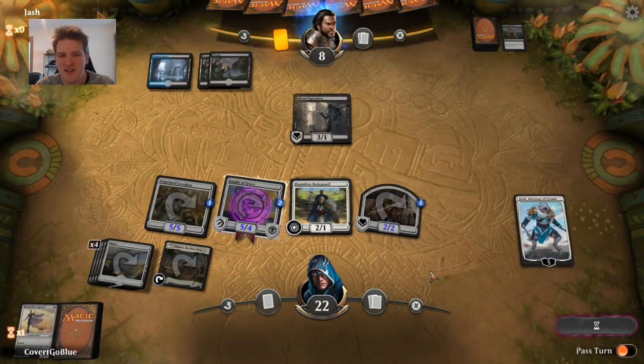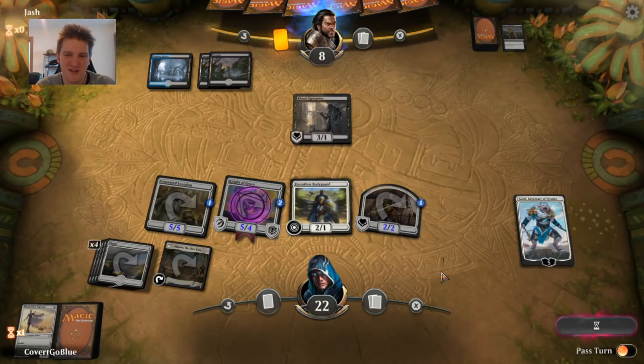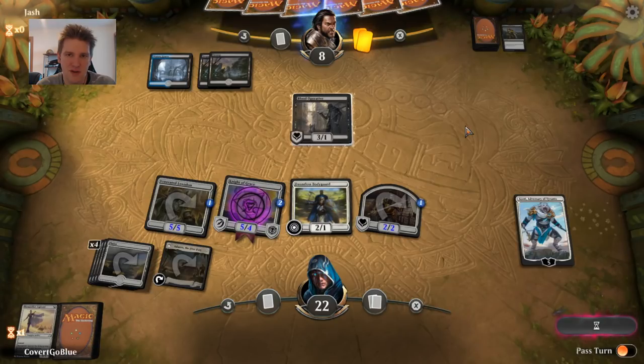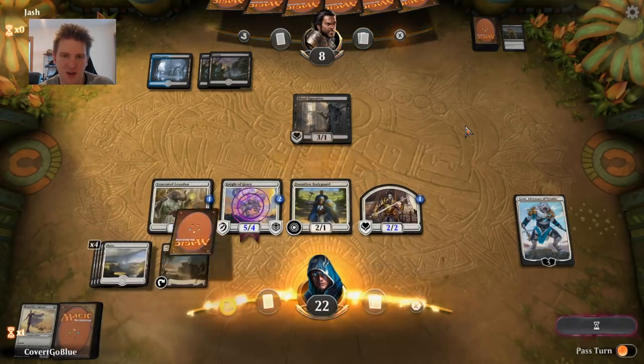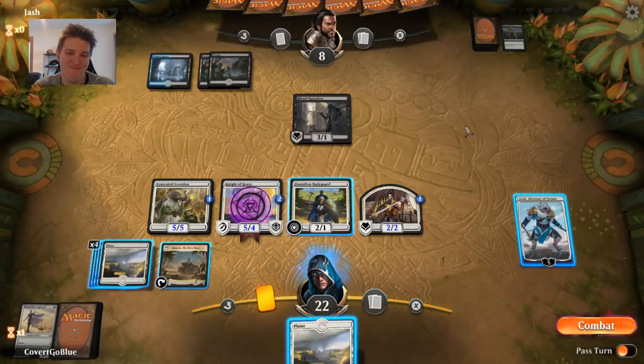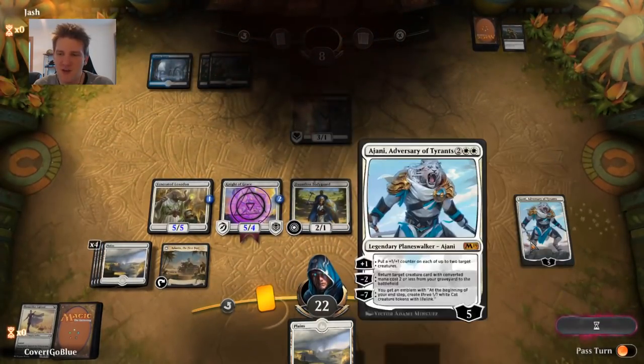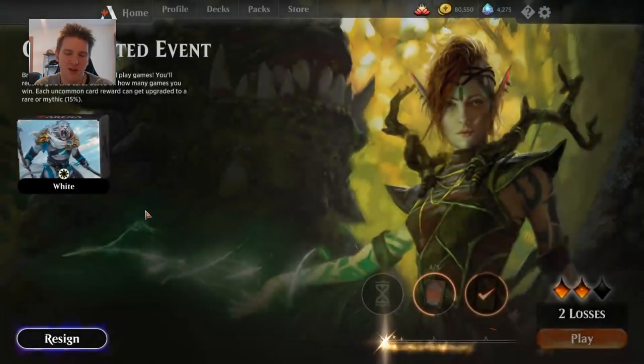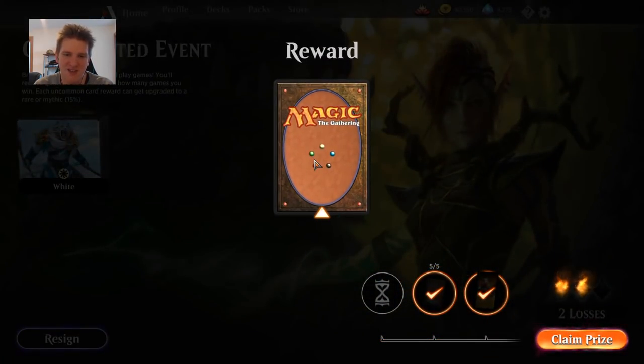They're possibly doing some math about how much damage they'll take on the next turn. No attacks and pass the turn — stuck on three land. They're going to scoop it up. I was going to say when they're holding off they must have something, so Ajani trying to put counters on the smaller creatures or the bigger ones — probably the smaller ones, even though you might lose one of them.